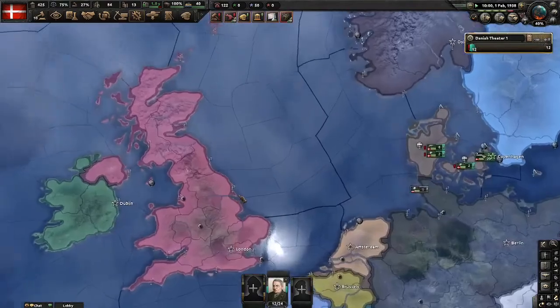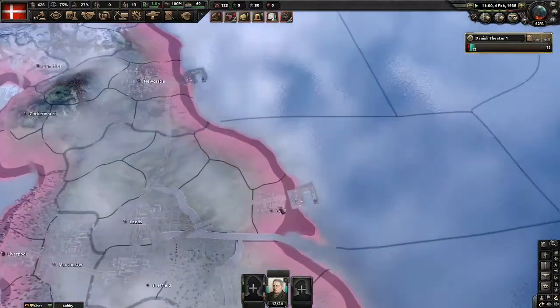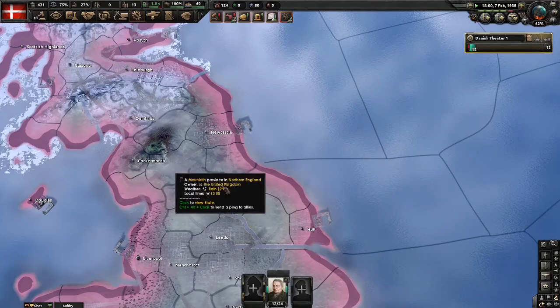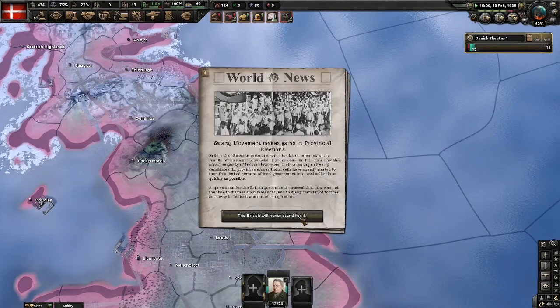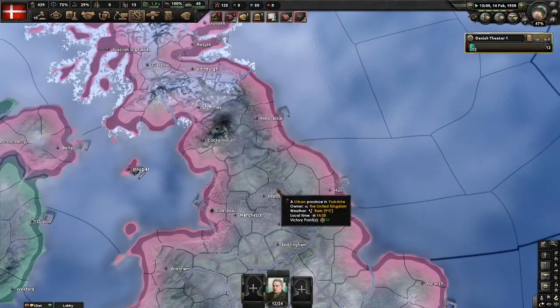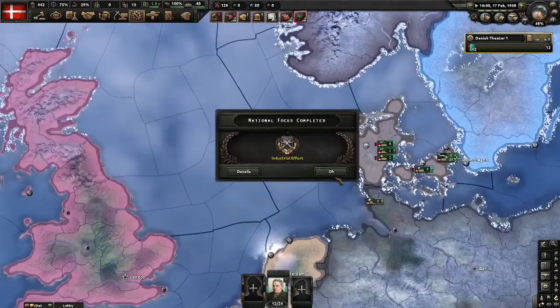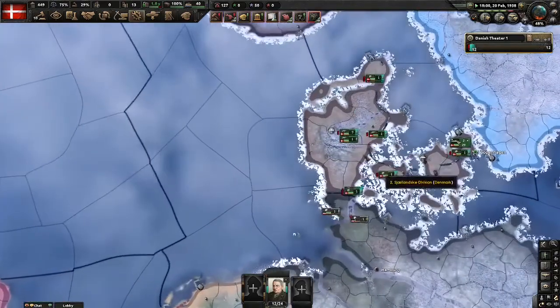The best way to win over the UK is actually to land in Hull and then run to Cockmouth. Because if I go to Cockmouth, I cut them in half — so we have the Cockmouth side and the Hull side down. If I cut them in half, it's really easy to take over the United Kingdom. Always have in your brain: Hull to Cockmouth.